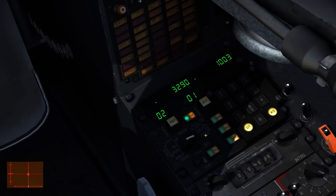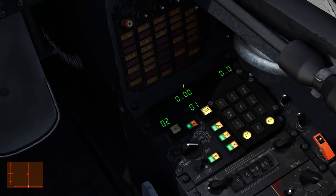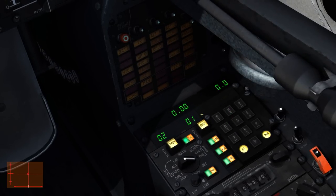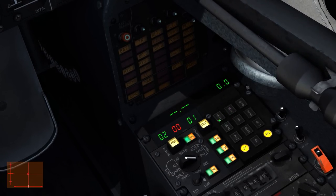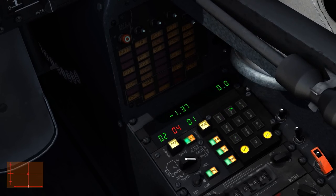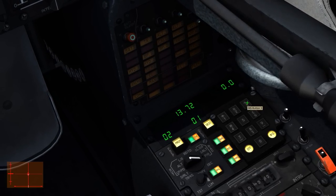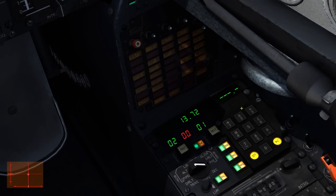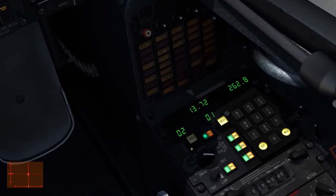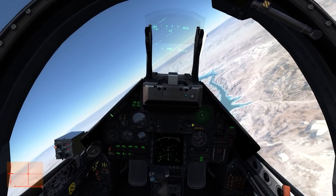After entering delta altitude, switch to rho and theta. On the left side, enter rho, which is our distance — press number 1 on the keypad and enter 13.72 nautical miles. To edit the right side for theta (our bearing), press number 3 and enter 262.8 degrees. Once that's done, the entire INS system is set up, and all we have to do is fly towards our IP.